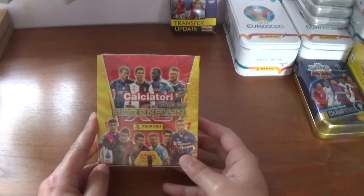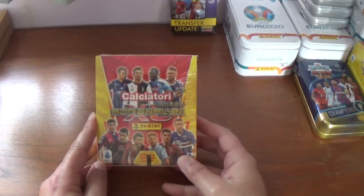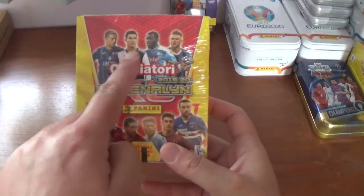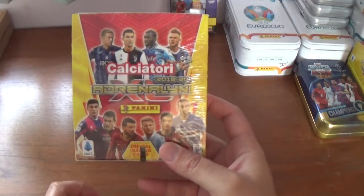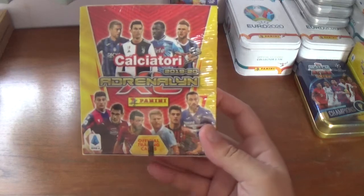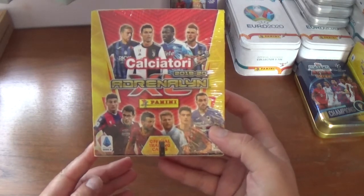We are hoping to avoid for the third box in a row the Piatek top player card in his AC Milan strip. We've had that top player in our first two boxes so hopefully we can get a different one in this one. On the front we have CR7, Calidou Coulibaly, Milan Skriniar of Inter, Andrea Bellotti, Alessandro Florenzi in his Roma kit, Ciro Immobile of Lazio and Fabio Quagliarella of Sampdoria amongst others.